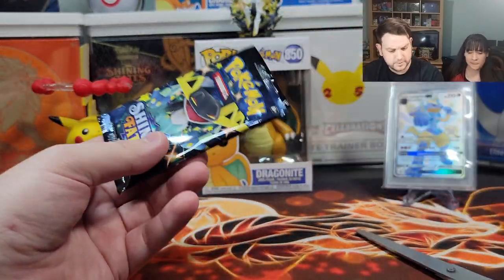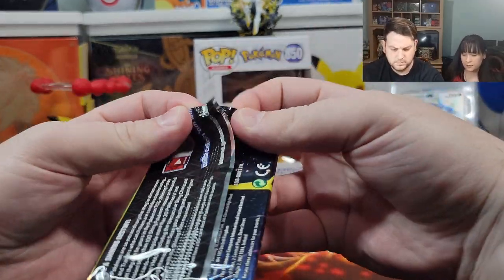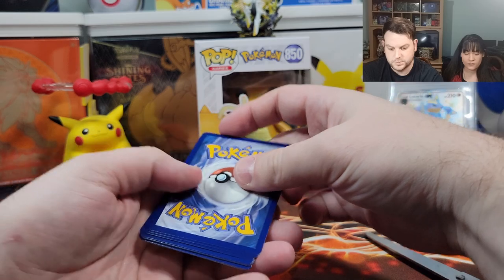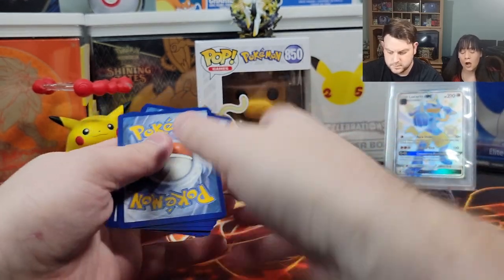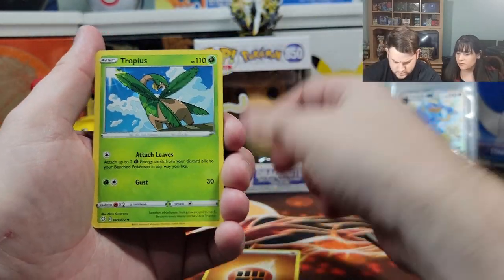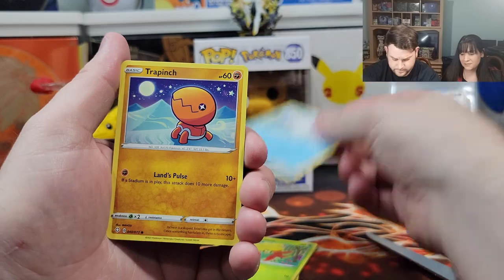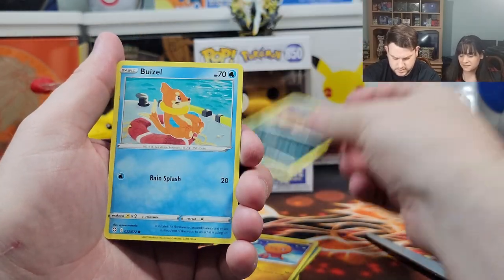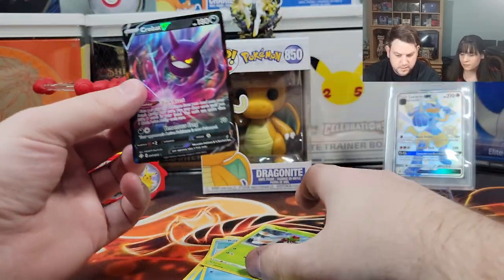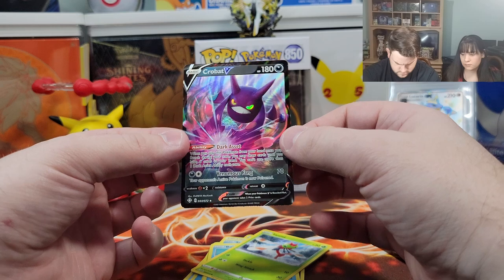Let's get something — maybe the next pack. Try to open it from the top, not with scissors. I'm checking the symbols of the cards and they all belong to the right set, so it's not like they put a different set in here. Fighting energy, Tropius, Floatzel, Team Yell towel, Trapinch, Nickit, Weezing, Yanma, the Crobat V. But again, no reverse holo — it's weird that there's no reverse holo. Let's wrap it up.